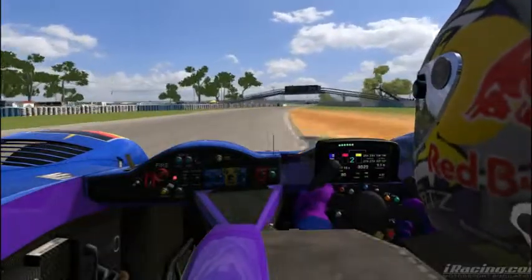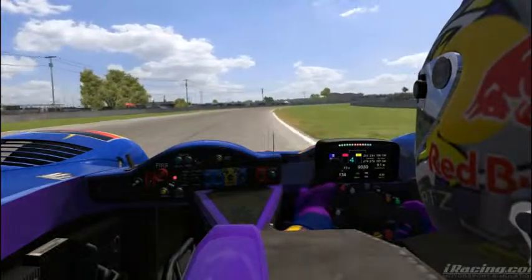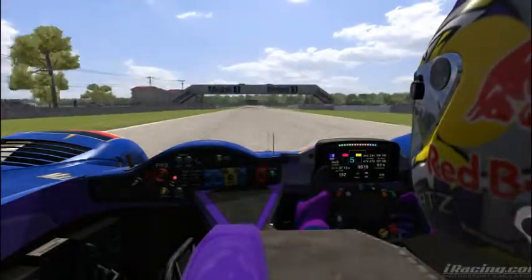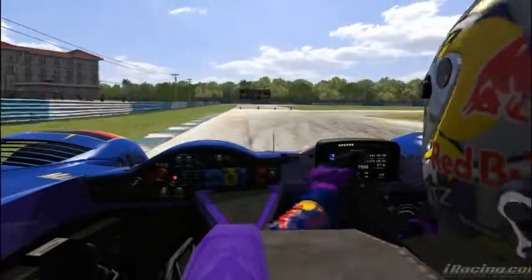You want to hit that curve on the outside at Turn 5. Underneath the bridge, around Big Bend — Turn 6 — at about 150 miles an hour. Underneath the Mobile 1 bridge you're at 155. Brake at the third cone for the hairpin, Turn 7.